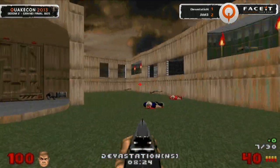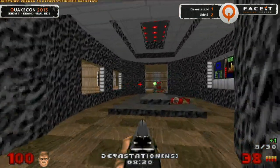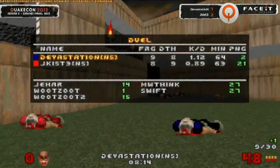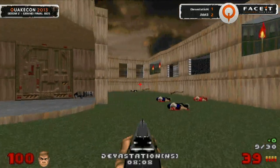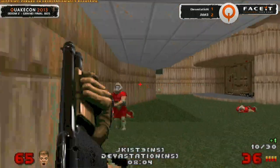Devastation holding onto this tie — and it's going to be a long-range boomstick. Can't really capitalize on the spawn too effectively there, but Devastation taking no damage in that last frag — that is a huge amount of inertia for him. Jakist is going to be able to pull that back up very quickly, however — 9-9. No one is able to get a solid lead at the moment, not the way these guys are playing. But Devastation getting himself one more.